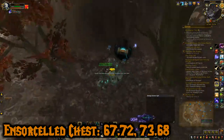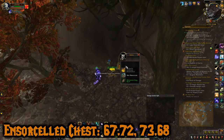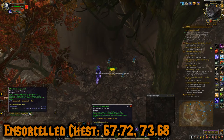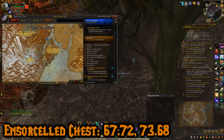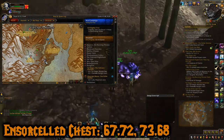Right over here is the chest. All you have to do is click this witch torch - toggle torch - and then open the Sorcelled chest. As you saw, this miniature stag skull is one of the pieces you need to make the Wicker Pup pet. The coordinate for this one is 67.72, 73.68.